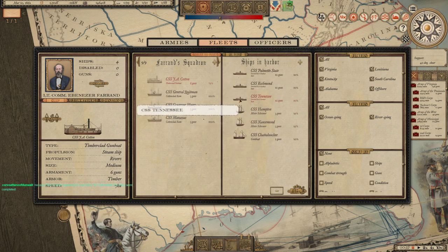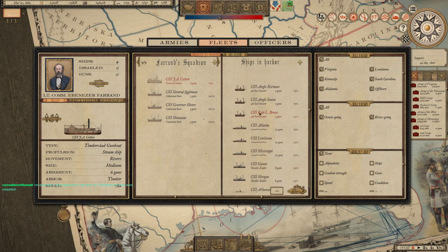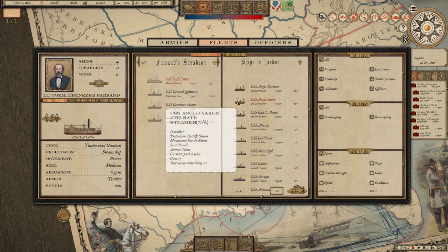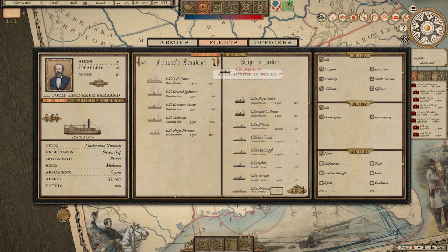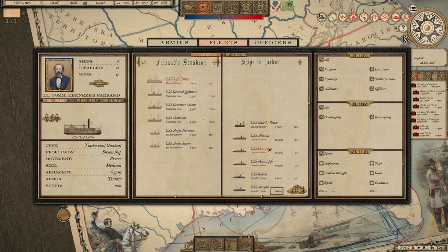Now I do have some ironclad river gunboat rams, but these are in no fit condition. I do actually have some other ships over here - these are four freight steamers, six point six knots of speed. They're not armoured, but they are armed, and that is what matters for the most part. So that's another two ships in there that I can at least make some use of. We don't really have anything else of tremendous viability in there.